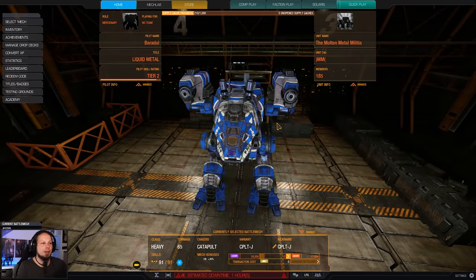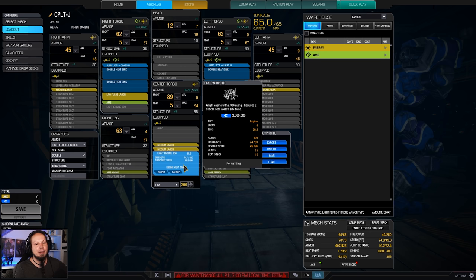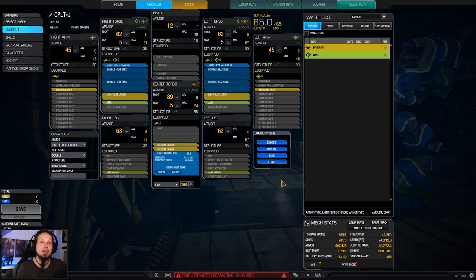We are playing the Catapult Hero — one of the Catapult Heroes — that is all energy-based. We are playing it in a very classic build with two large pulse lasers, four medium lasers, two jump jets, two AMSs, as well as a light engine 300 that keeps us fast and safe from XL engine explosions. We have enough heat management to sustain ourselves. The Alpha Strike is 40 damage, which is okay — nothing crazy, nothing bad.